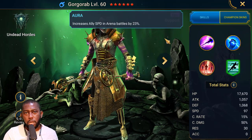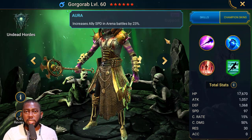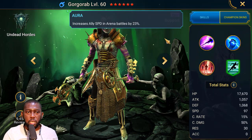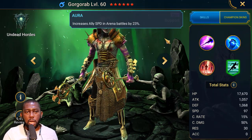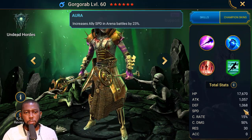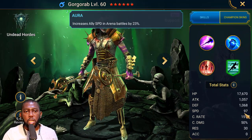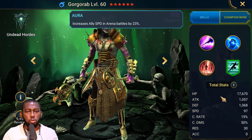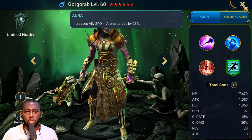Gorgorab is a champion you'll see a lot of people using in their arena leader slot because he brings 23% increased speed to every ally on your team. He also has 97 base speed and a good base HP pool, which means you can stack more HP on him and he'll survive longer. Let me show you how I built my Gorgorab.